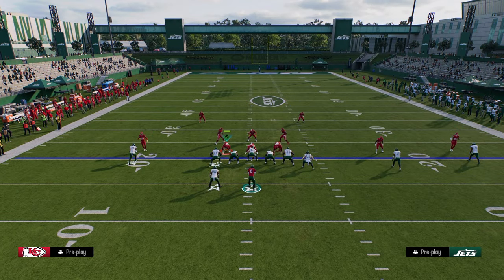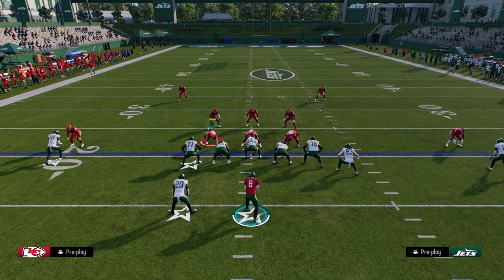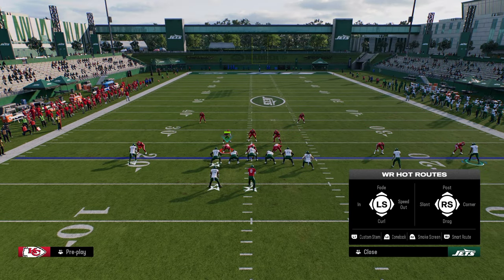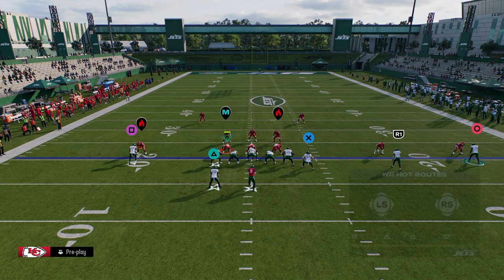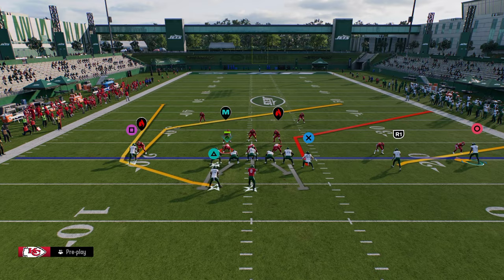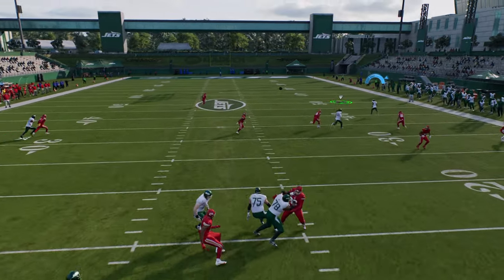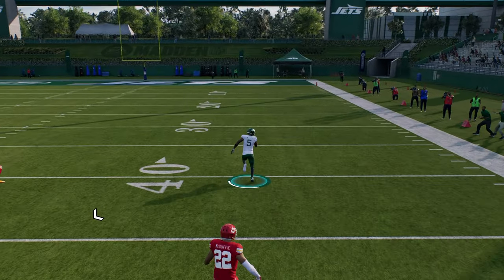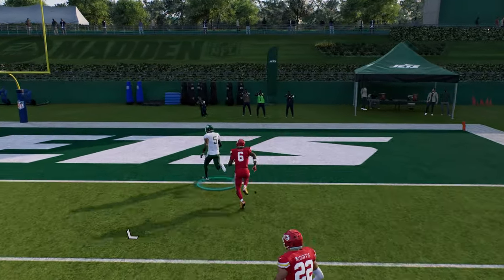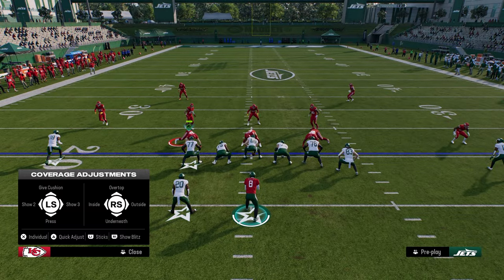Another thing you can do within this formation is put the outside receiver on a corner route or a curl route and stem him all the way up. If they're in pressed man-to-man, this curl a lot of times will just glitch past the defender, and this can be a one-play touchdown against pressed man. Whereas a fade sometimes wins and sometimes loses, the curl route — if they try to press you and don't have a safety over top — is a touchdown every single time.